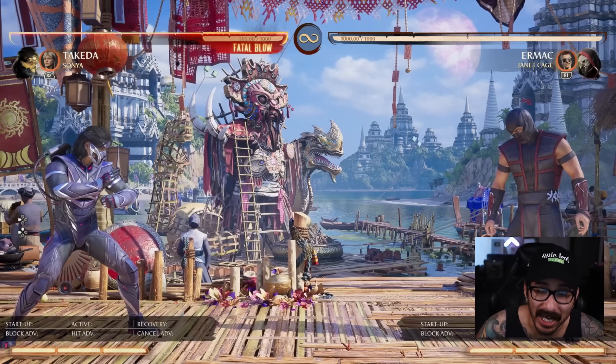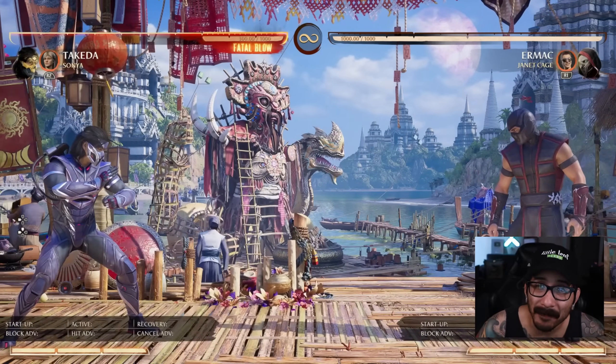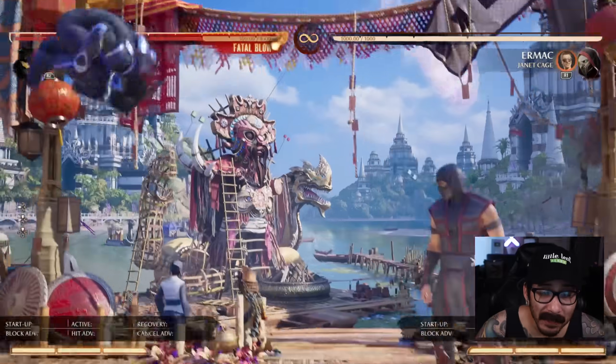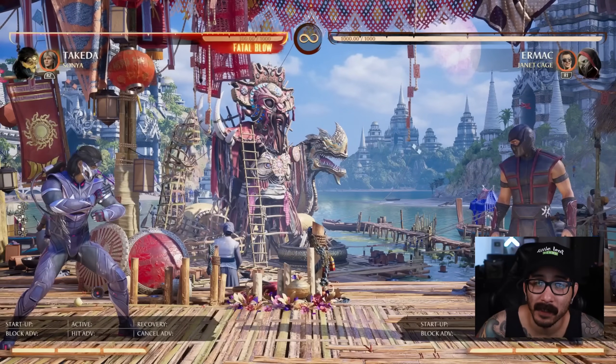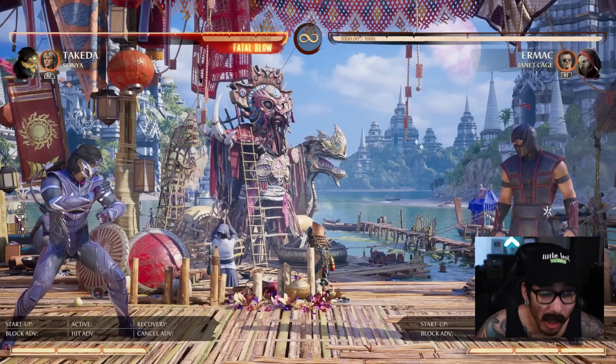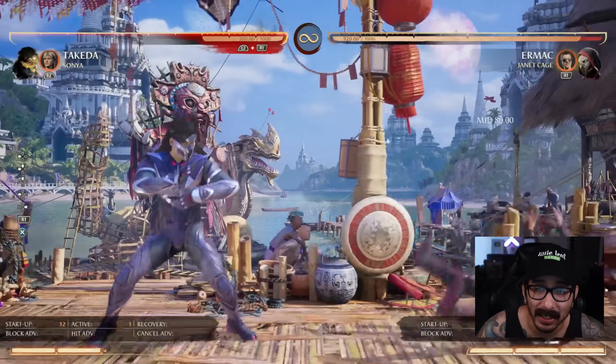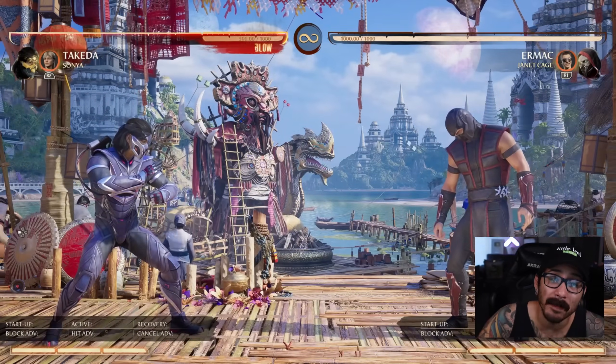One of the biggest changes is his back-forward three — I think they call this move the Swift Stride. Previously, before these buffs, his Swift Stride used to suck so bad. You would do it and it would get blown up by everything. But they ended up increasing the armor frames by 10.